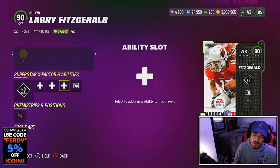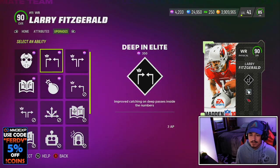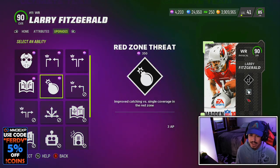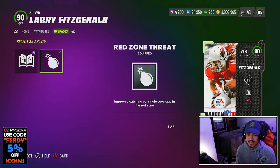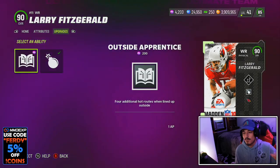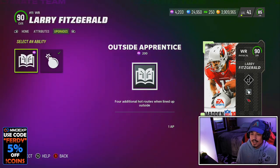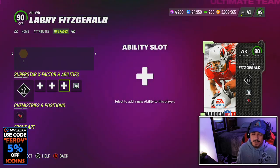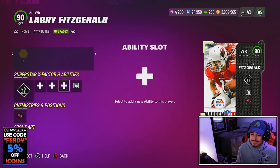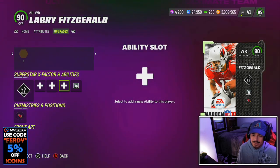For abilities, Larry is a physical archetype — our first higher-overall physical archetype in the game so far this year. Larry is also the first wide receiver in the game to get Red Zone Threat. We've had tight ends like Keith Jackson, Tony G, and Jeremy Shockey get it, but Larry is our first wide receiver and gets it discounted, as well as Outside Apprentice. Outside Apprentice at 1 AP could be super nice if you like running posts or seam routes, which are great against man coverage.